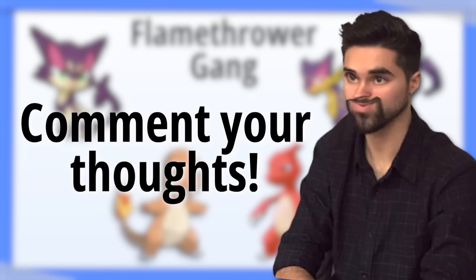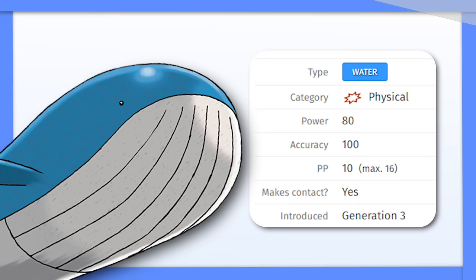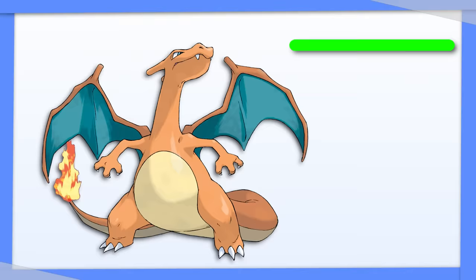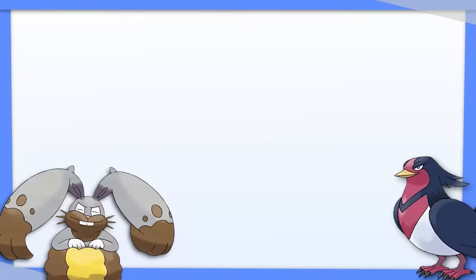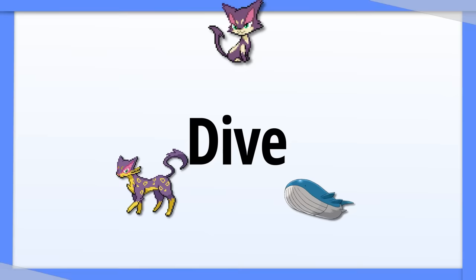We've established that Purloin and Liepard are the only Pokémon in Gen 5 with both Prankster and Assist, allowing Assist to be used with increased priority. We've also established that it's possible to have a team where Assist always calls the same move. The move this entire team is built around is actually Dive — an 80 base power physical water move introduced in Generation 3, with the same mechanics as Dig and Fly. Dive was considered the strongest because it doesn't miss and no type is immune to water, though there was a variant that used Shadow Force as well.